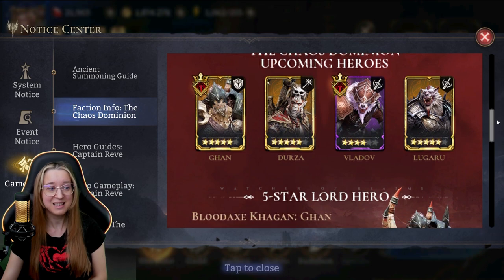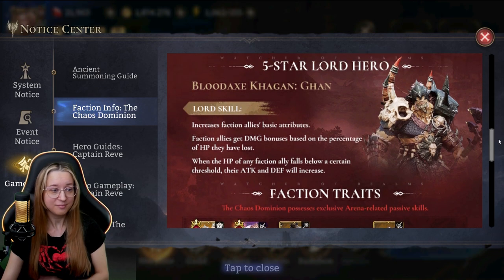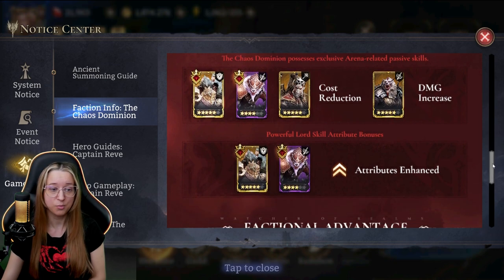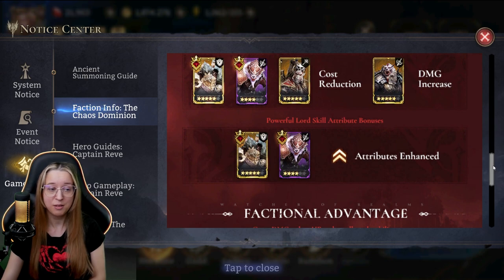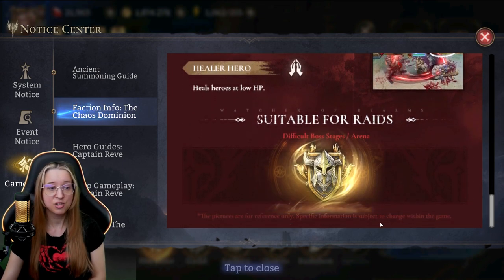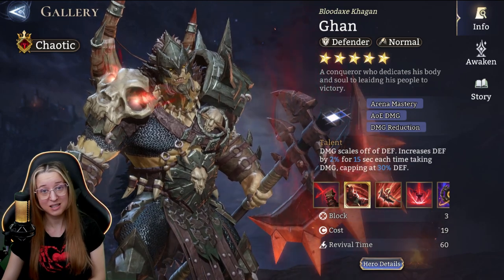We have a ton of great heroes added to the mix that all look really cool. There is the five-star Lord Gone, who's very good. We have cost reduction effects as part of their traits, which makes them quicker and easier to place for arena. We have damage increases for their passives and attributes enhanced like always for the lords. The DPS heroes sacrifice a percentage of HP and perform ultimate skills to do massive burst damage, defensive heroes improve team survivability, and healers heal heroes at low HP. This is really geared for arena.